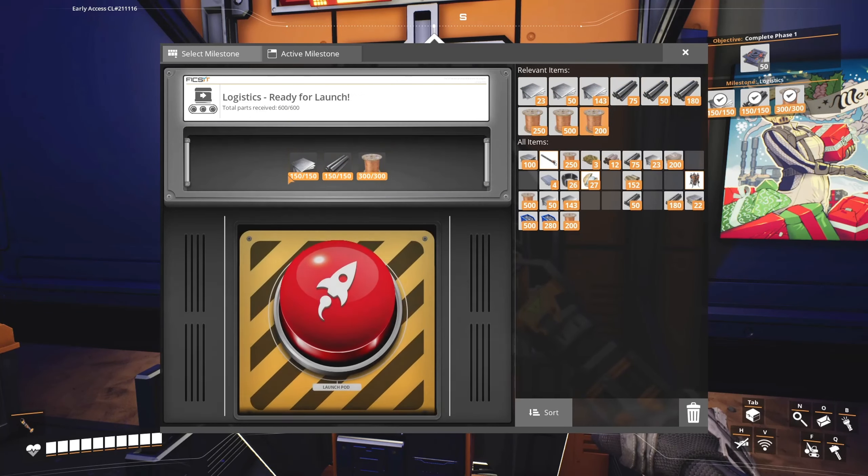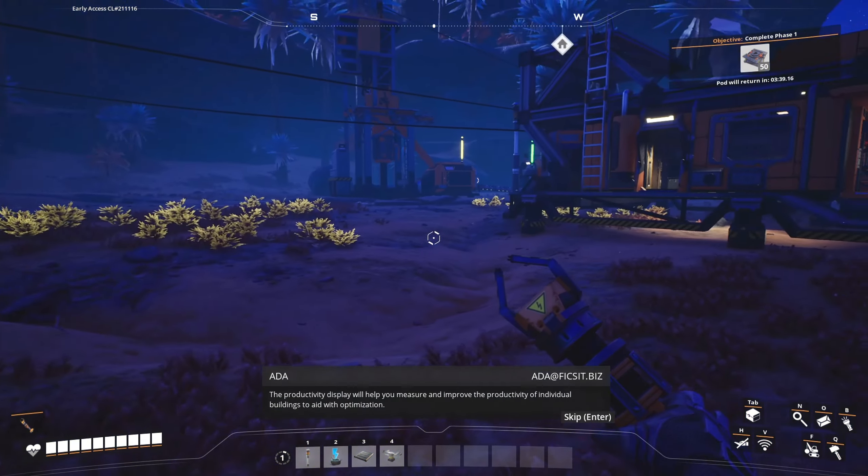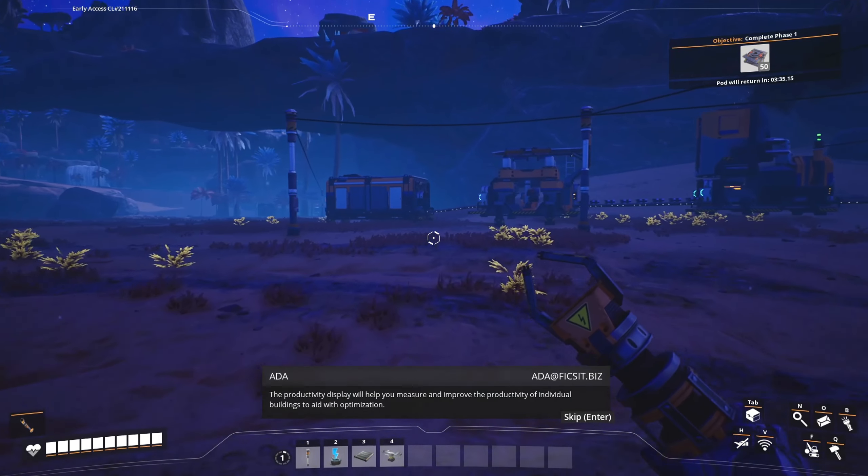You can have that, and then you can have that, and then you can have that. Milestone reached: conveyor belts can now merge, split, and lift to increase the complexity and efficiency of your factory. We encourage you to consider more verticality when it comes to factory logistics to streamline short-range transportation. The productivity display will help you measure and improve the productivity of individual buildings to aid with optimization.